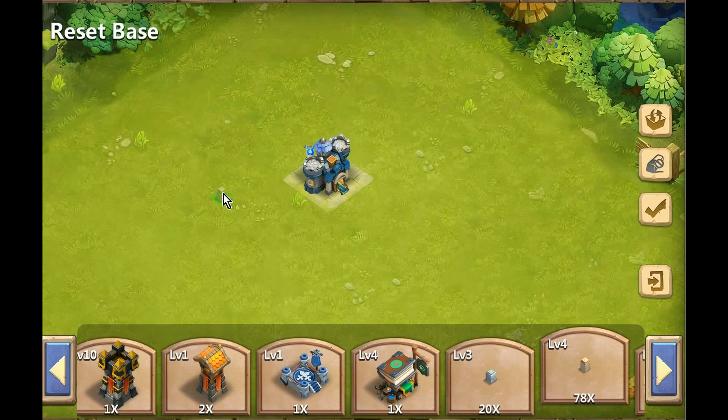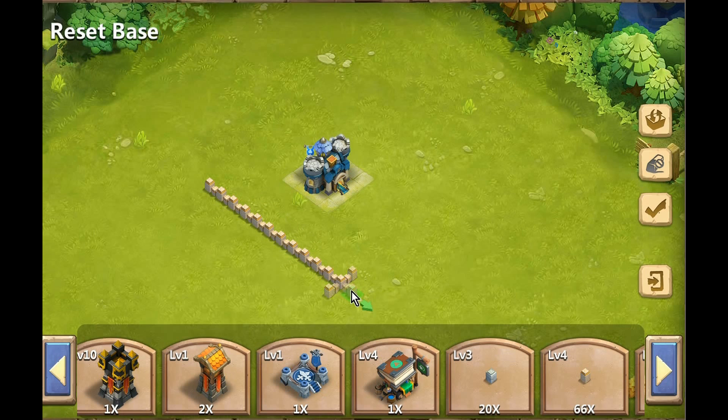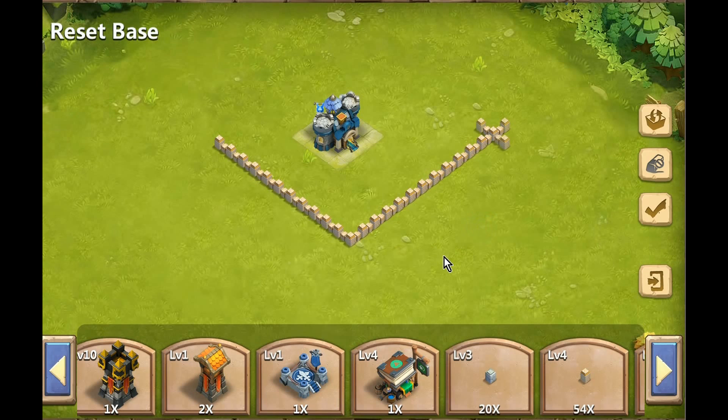Say you're putting new walls around your base — you go ahead and put one of the blocks down, and then it brings you to four arrows pointing in each direction. You can click on one arrow, hold it down, and then drag it, and it will go in a straight line. You can't switch directions, but you can put another one down, do the same thing again, and there you go. Real easy.